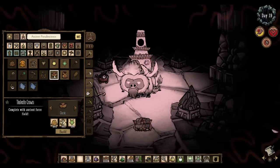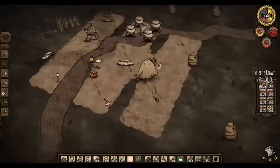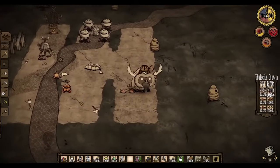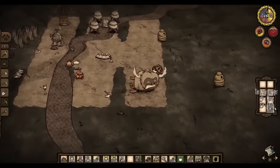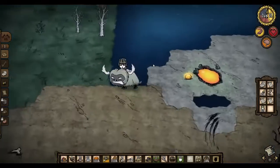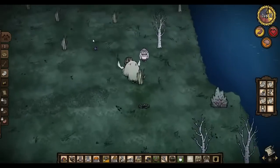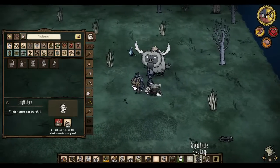After getting back to your base, drop all of your ruins loot because you're not going to be using any of it except for the star caller staff. Put the star in a safe spot, craft a thermal stone, and you are ready for winter. If you're based by dragonfly, you can drop your thermal stones right next to lava ponds since the lava will heat your stones to their absolute maximum. So far we've explored the map, created a decent base, assembled the chess pieces, defeated the Ancient Guardian, and rushed the ruins. Now it's time to earn S tier status.